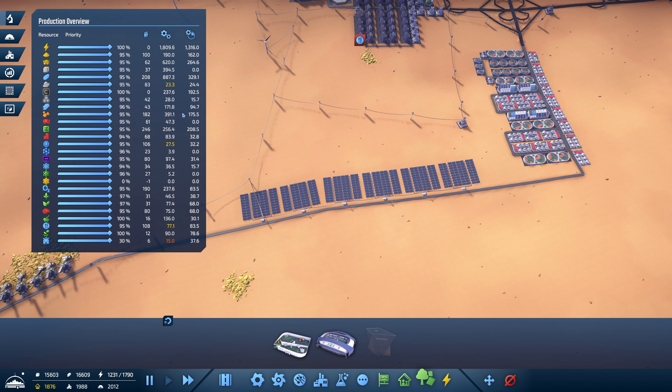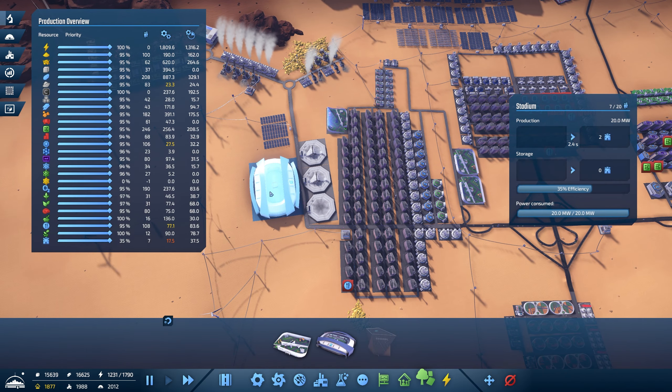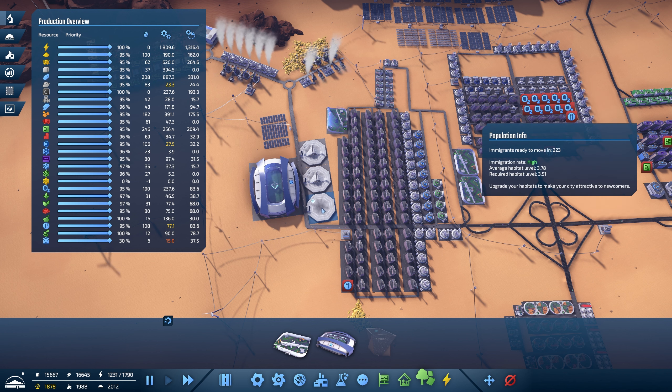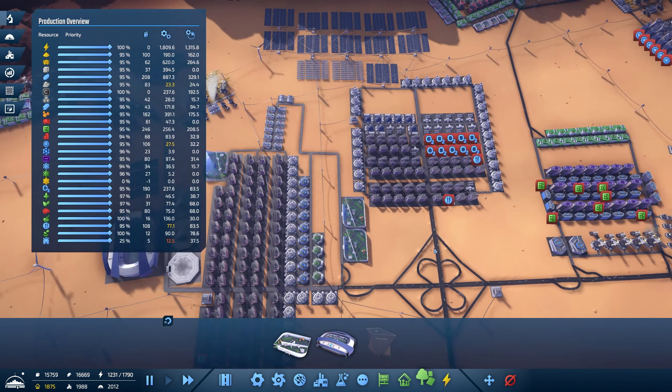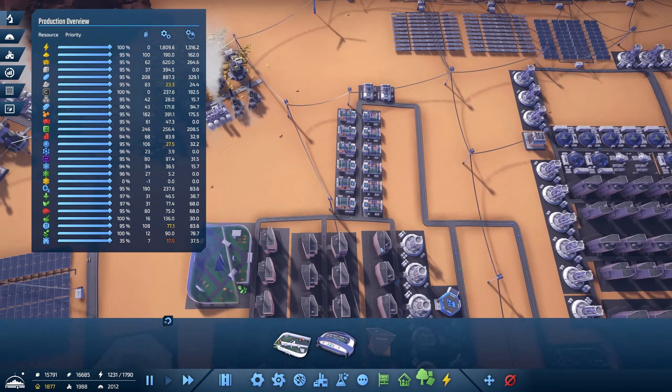In the production overview — culture is very low. We haven't got the staff so I'm not going to put another stadium in until we've got the staff. We've got required habitat level increasing at 3.51, lots more immigrants ready to move in, but we need to upgrade some more habitats. Once these upgrade, that actual value will increase.